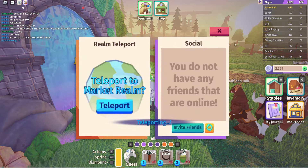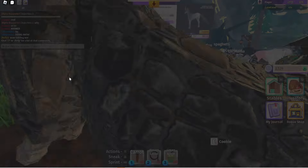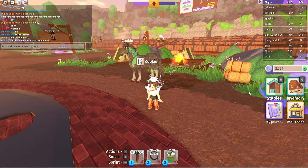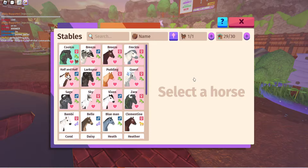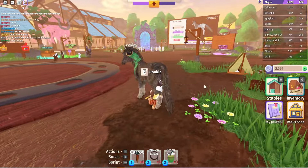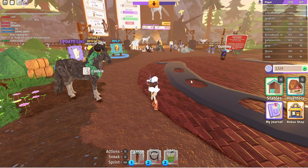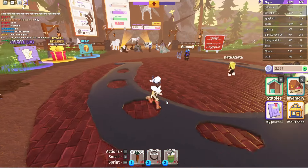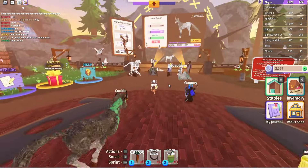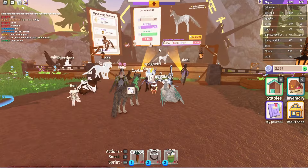You can hit teleport on the big thing in the lobby and it will teleport you to the market realm. When you get into the game you can only equip one horse — it will not let you upgrade it or anything, because this is the market realm. It does remind me a lot of Dragon Adventures. It's a little weird that people can sit on top of horses because it makes it look really odd.